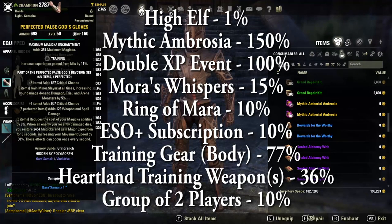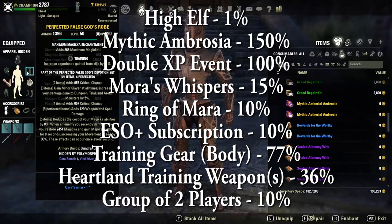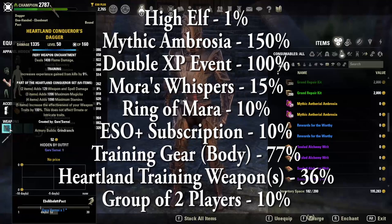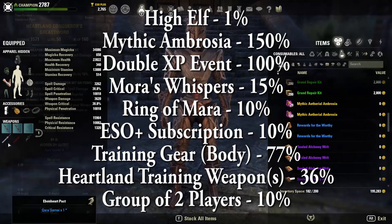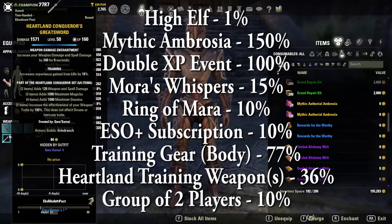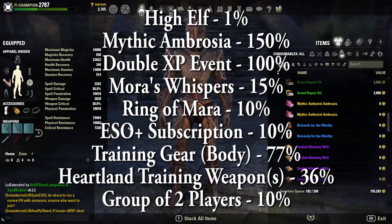Just to sum it up: High Elf 1%, Mythic Ambrosia 150%, double XP 100%, Mora's Whisper 15%, Ring of Mara 10%, ESO Plus 10%, 77% from legendary training gear. Heartland training weapons give 18% per bar — double that is 36%. Finally, the group of two players gives 10%. That is a total of 409% more XP.